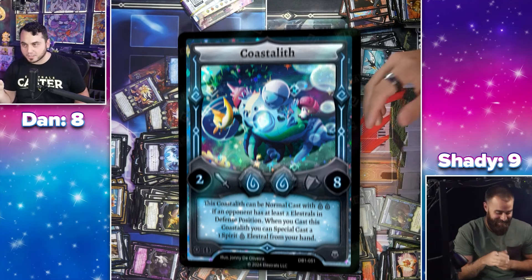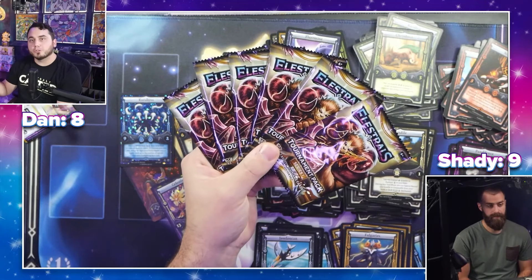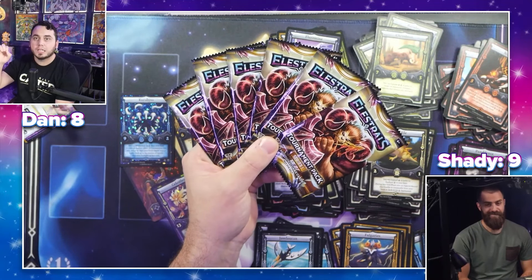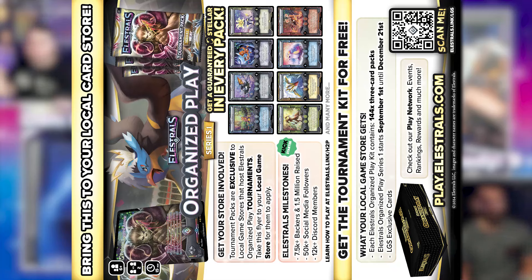Now we've got our tournament packs. For those who don't know, on September 1st, organized play is coming to Elestrals in a big way. These organized play tournament packs will be available in stores across the country. But if your store is not partnered yet, make sure you print out the flyer on screen and bring it to your local game store and tell them about organized play. This is going to be hype.